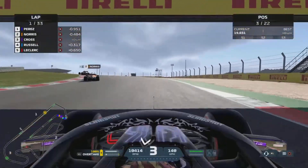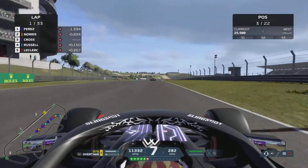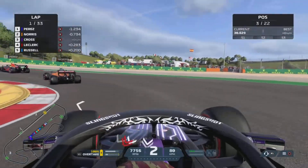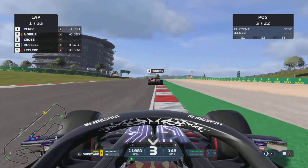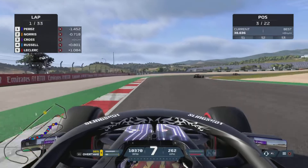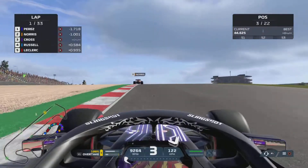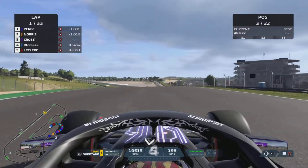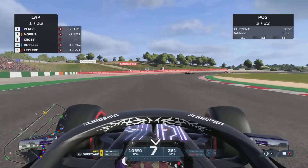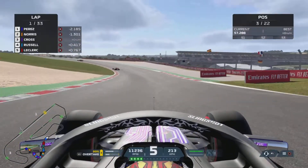We managed to make a move up the inside of Russell - not a very good start from us, dropping down to P4, then back up into P3. The car's a little bit oversteery from the setup I've got on, but I do think it is a lot better than the basic setup I was using for the last three seasons where I was only adjusting front and rear wings. We will see how we go - we are doing a two-stop strategy for this race.